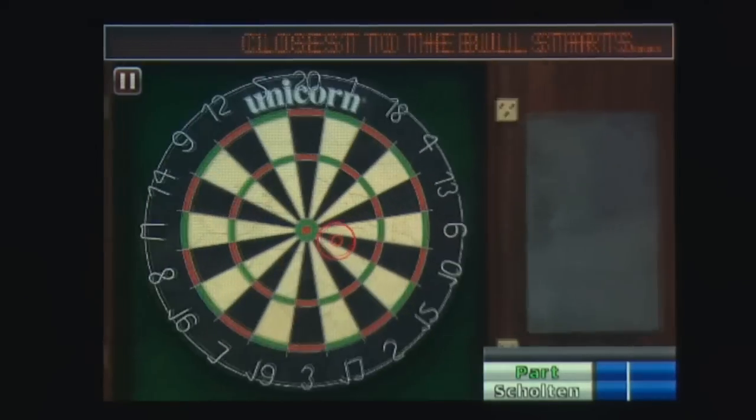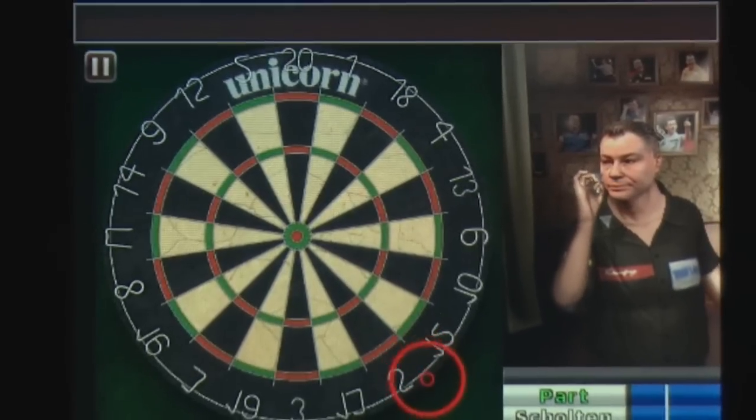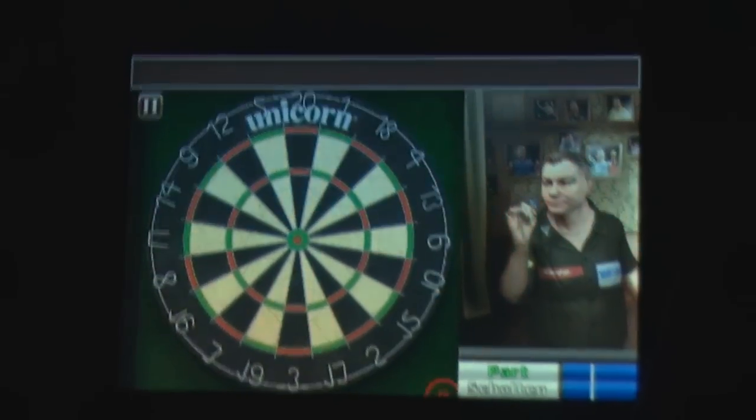If you're unfamiliar with professional darts, your goal is to work backwards from 501, throwing three darts per round to hit numbers that will subtract from your starting total to get to zero.